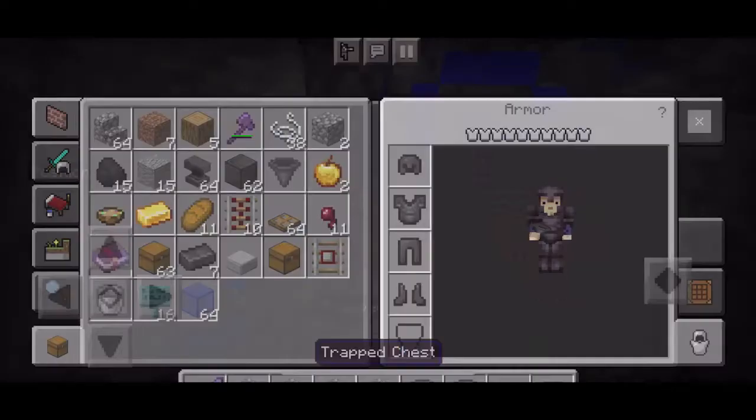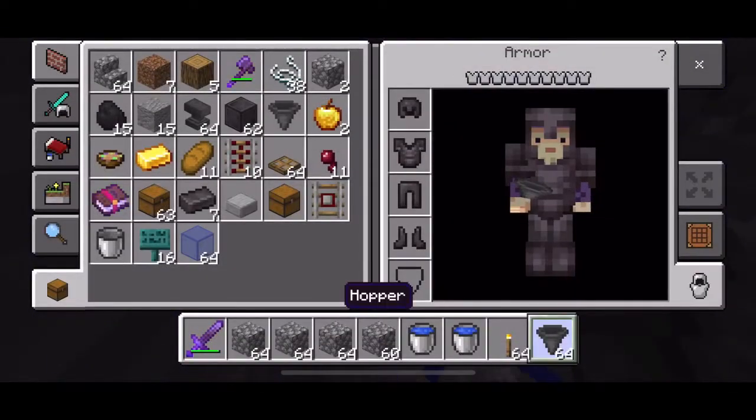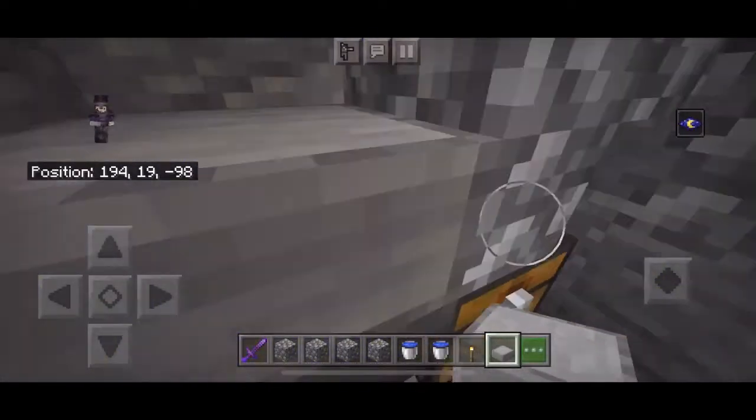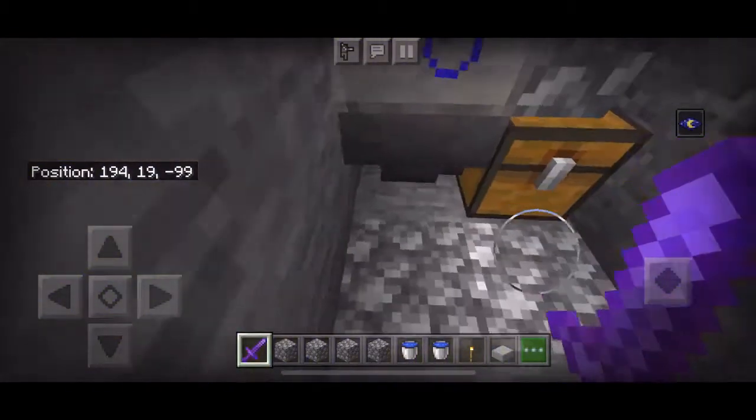Get a hopper and place it right there. The reason why we got a slab is so we can cover it, and the reason we're covering it is because when you're hitting them you crouch — so yeah.